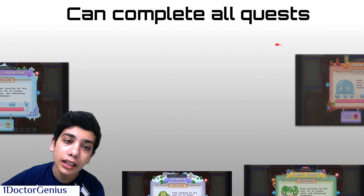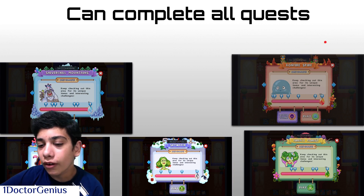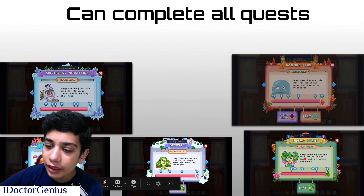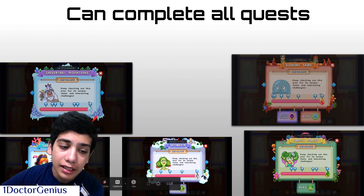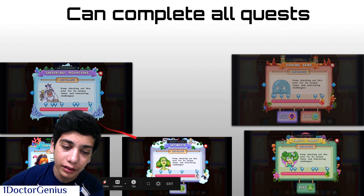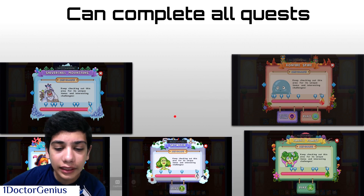Next: you can complete all quests. You can complete all quests from all sorts of places, completely free. You don't need to pay money. Before I had membership on my non-member account, I completed all of these places without membership, got the gems, and was able to complete the entire thing. It's completely free, easy, and fun to do.